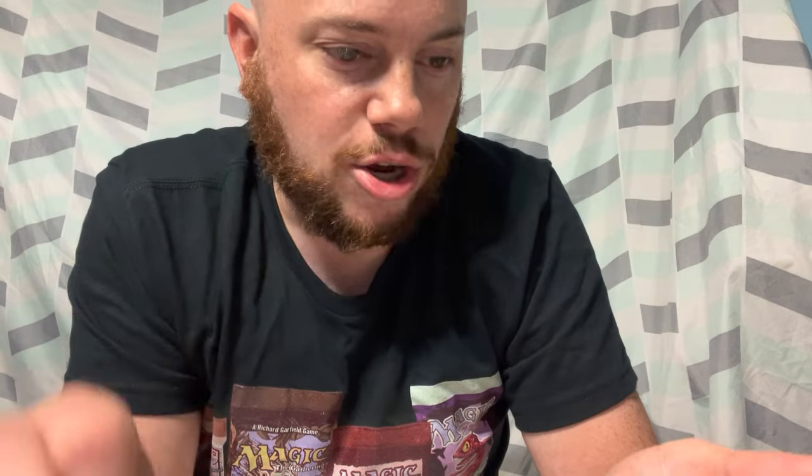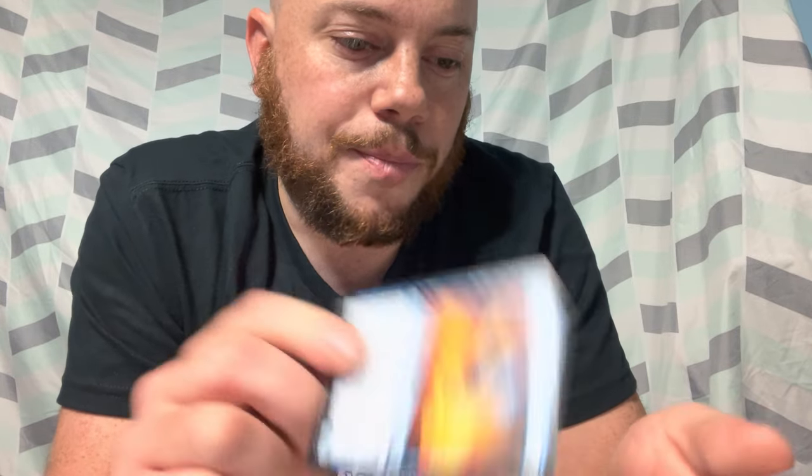We have an art card, pretty cool looking, and a basic land. We've got Lightning Strike, an instant; Benalish Faith Bender, a human cleric; Impede Momentum; and Thrill of Possibility, an instant. We've got Garna, Blood Fist of Kelda — a legendary human berserker: whenever another creature you control dies you draw a card; if it was attacking, Garna deals one damage to each opponent instead. We've also got Love Song of Night and Day, an enchantment saga. And Sadistic Pilgrim, a cleric with deathtouch — whenever another creature enters under your control you gain one life, and whenever another creature you control dies each opponent loses one life.